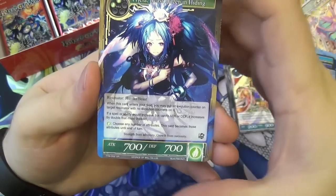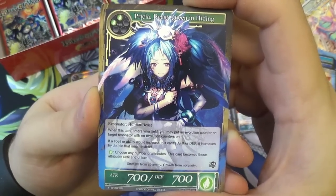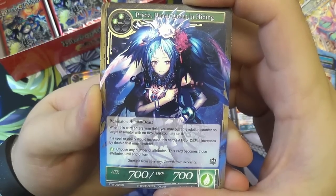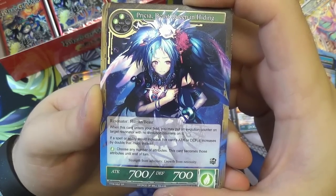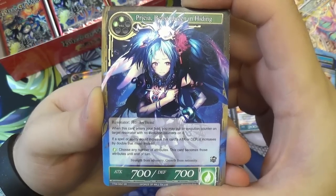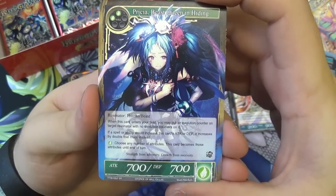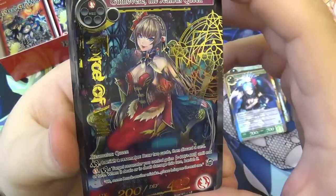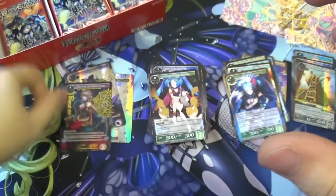Talking about Prisha — here she is: Prisha, the Beast Queen in Hiding. She's gone into hiding even though they've brought a trial deck out for her. She's 700/700, two will to play, counts as human slash beast. When this card enters your field, you may put an evolution counter on target resonator with no evolution counters on it. If a spell or ability would increase this card's attack or defense, it increases by double that much instead. For one wind, choose any number of attributes — this card becomes those attributes until end of turn. And then with Little Red, double the buff even more.